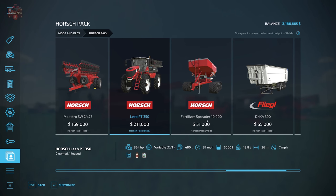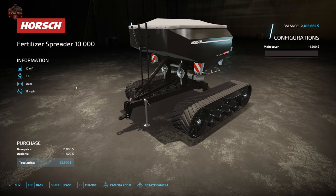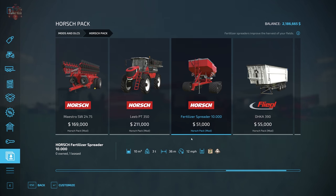Moving on, we have the Horsch fertilizer spreader — the tracked version. We can change the main color. It holds 10,000 liters of product, has a spread width of 36 meters, and will take lime and fertilizer.